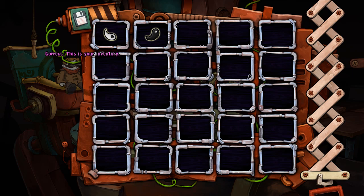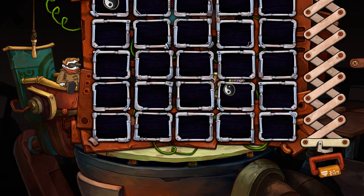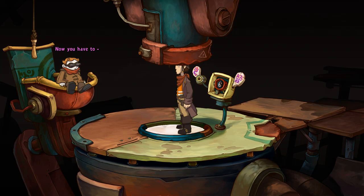There's the inventory — correct. That's where you can see what you're carrying. 'You still know how to do that?' Yes, you jerk. Just combine it. Wenzel, I'm almost done. Got it — put that in the thing, it fits. 'Now you have to—' Hey, you don't have to spoon-feed me, I'll manage the rest.